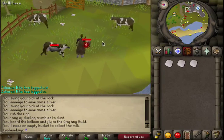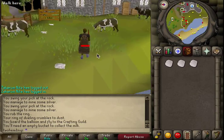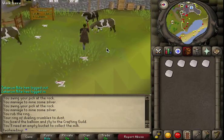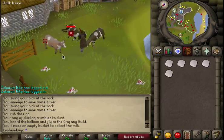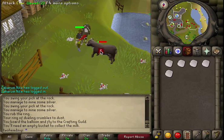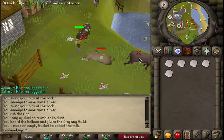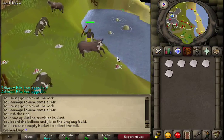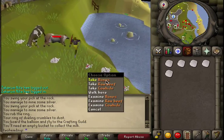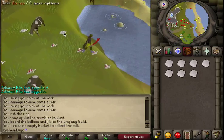Kill these as fast as possible. I'm in world one and as you can see there's basically no one here. The best way to do this is just to kill the cows and pick up the hides later, so you make the cows respawn as fast as possible. Then you can pick up the hides while you're waiting for cows to respawn.